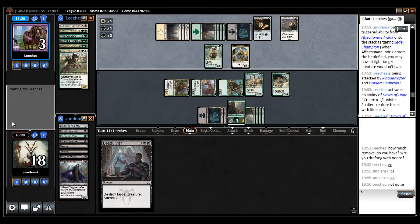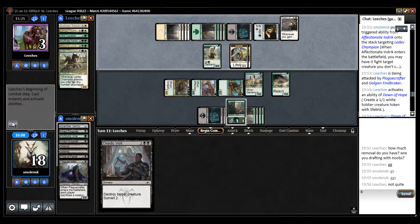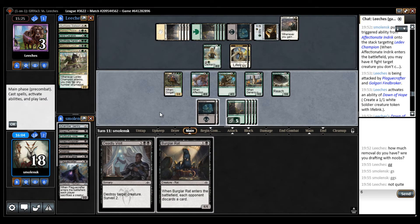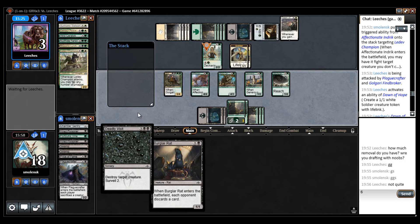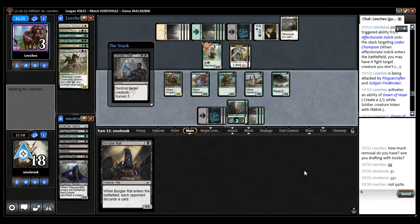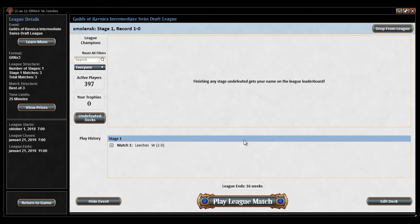He's not going to concede — I'm so annoyed by this. I'm just so annoyed when people say GG and don't concede. If you're not going to concede, just don't say anything. Burglar Rat can't block that, so I'm just going to kill this and force some more chump blocks.